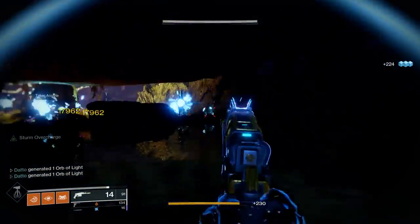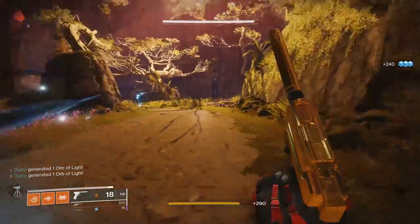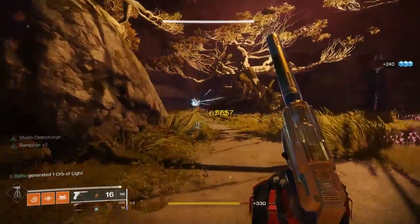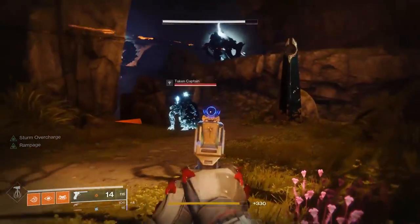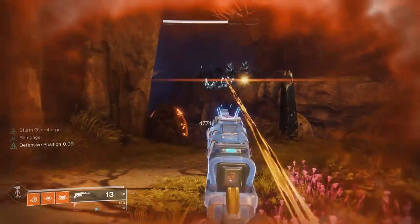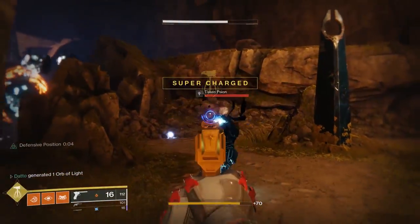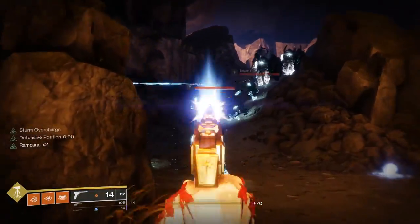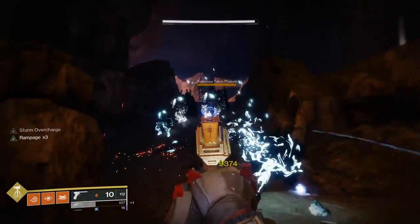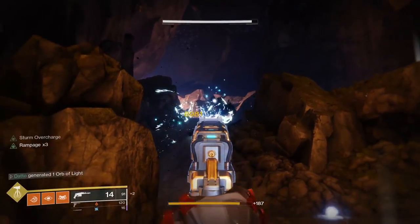Sturm and Drang — do you remember those? Ever since Forsaken launched and special weapons became a thing again, these fell off the map completely, and now they're getting buffed. Sturm and Drang's max overcharged round capacity has been increased to 99, and the overcharge now shows how many bullets you have buffed. Overcharge PvE damage was increased by 100%, and there's also a new version of Drang coming in Season of Opulence.